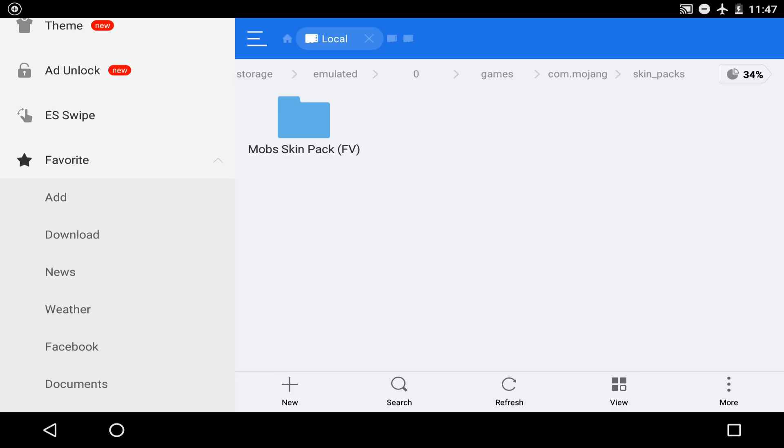Once you do that and go to Minecraft Pocket Edition, you should find the awesome skin pack. This process is so much easier than installing capes, where you have to use the APK editor - that's just such a long process. This process is so easy. I'll catch you guys in Minecraft Pocket Edition.